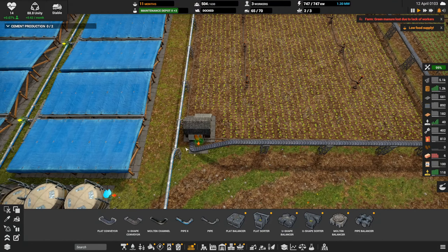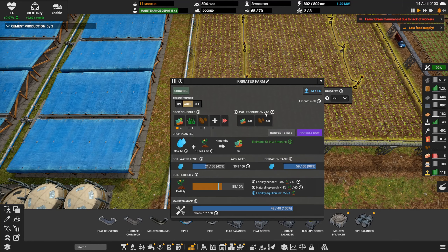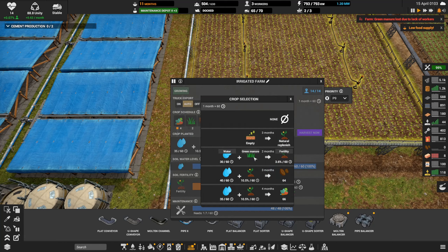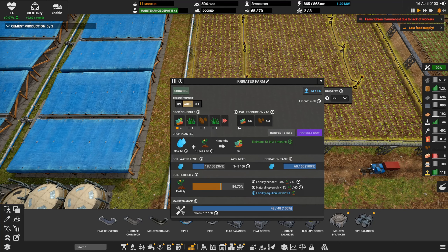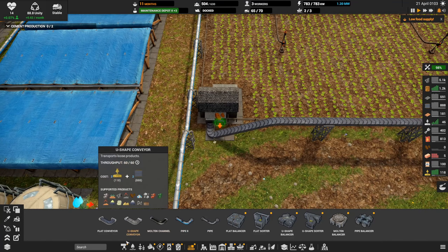I kind of want to rework this belt and add crop rotation here. Let's try it — potatoes for you, and the manure. Okay, fertility needed says zero, I think we'll be okay. But we need to rework this belt, let's do it.